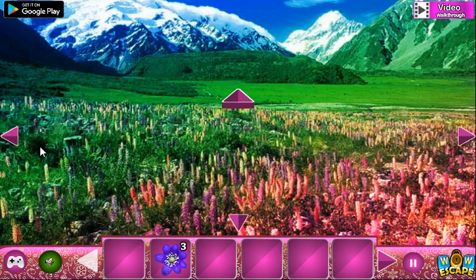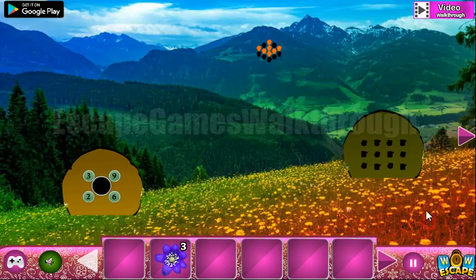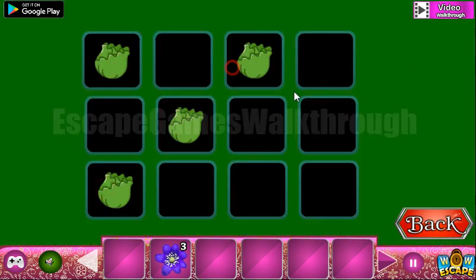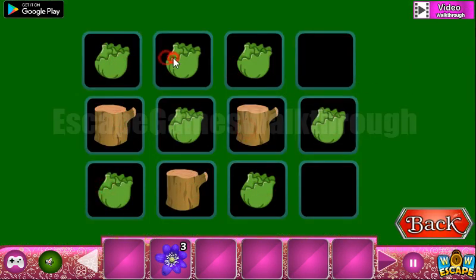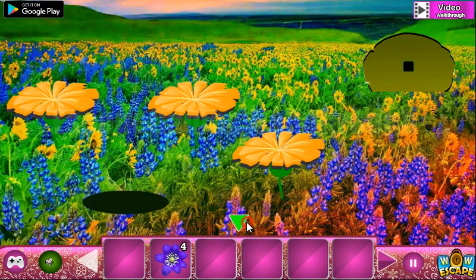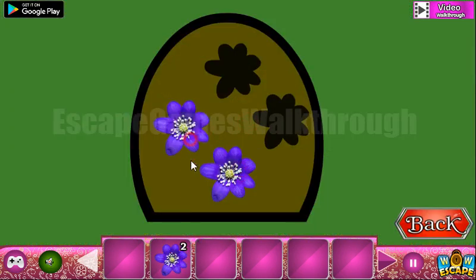Get the blue flower. One more hint is this pattern of trumps and flowers in chess order. So we are to use it here to get the final flower and escape from the valley. And if this video helped you, please put likes, subscribe, and bye.